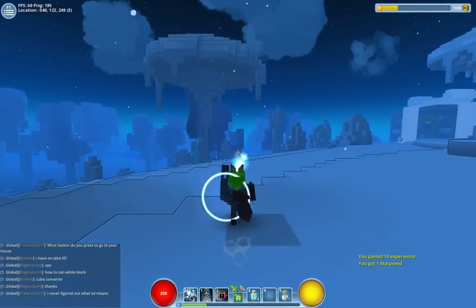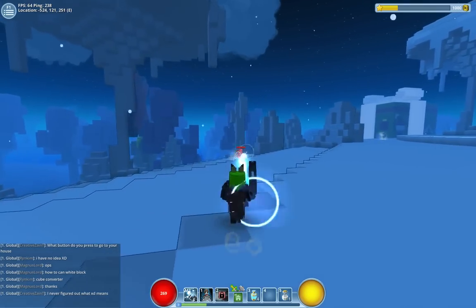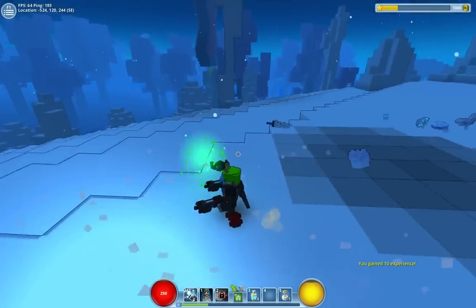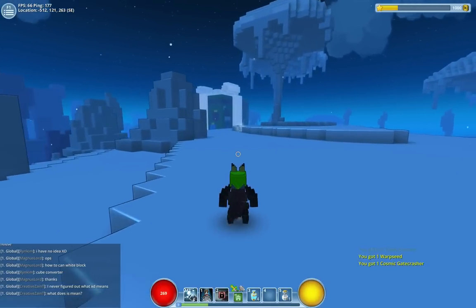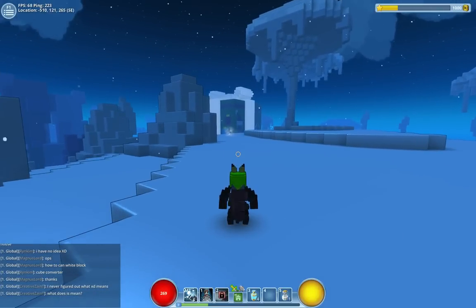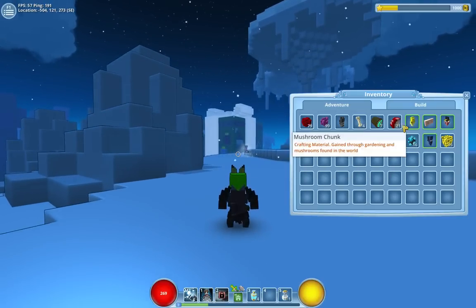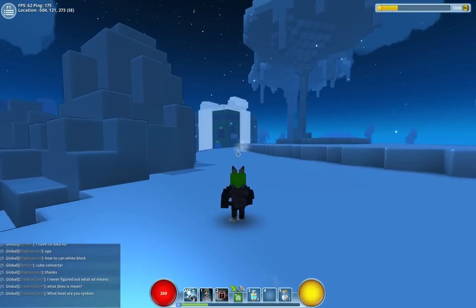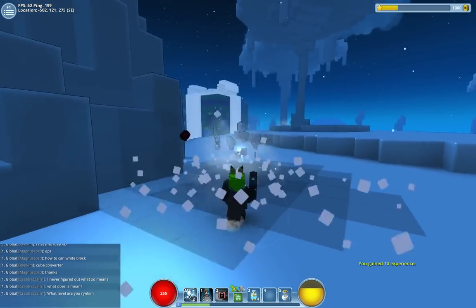The other useful item is flux. Flux you get from either getting rid of your items in the forge — so if you get repeated items, you craft a forge and you can destroy the item in it and it'll replace it with flux. You can then use flux to upgrade other items and buy items from other people. When you hover your mouse over an item you'll see the collections option. It's your choice whether you put it in the collection or get flux out of it, but at some point in the game you're going to need some flux.